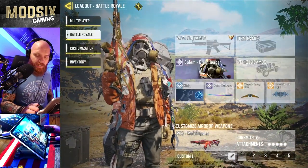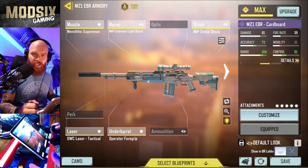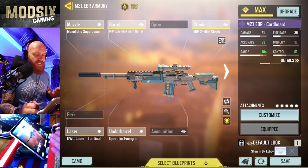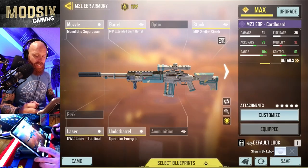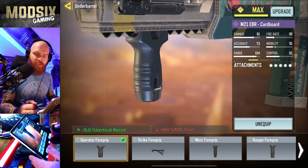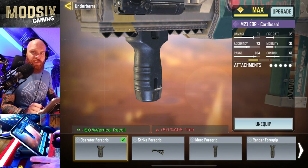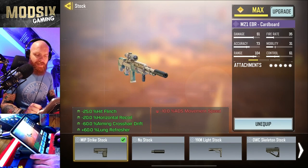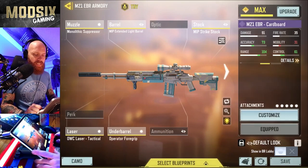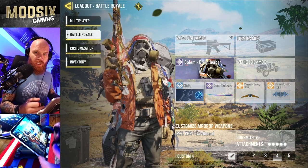For your secondary loadout, I've been using the M21. The M21 is amazing because it's got all the benefits of a long range sniper but the fire rate of a marksman rifle like the SKS — super fast fire rate, super long range. The monolithic suppressor and extended light barrel add damage at range. The OWC tack laser is obvious. The operator foregrip is specifically chosen because of how fast the fire rate is — reducing vertical recoil lets you get more accurate repeat shots. The strike stock stabilizes the entire thing. It's basically point and shoot. That's my secondary, and I go for M13 and M21 off the jump from ground loot as well.